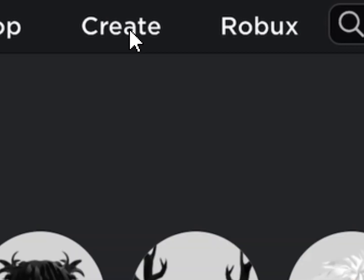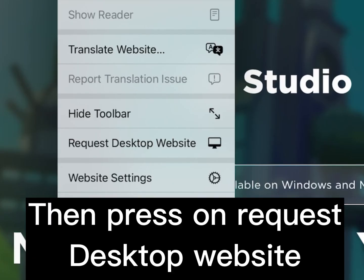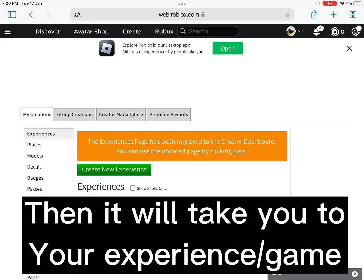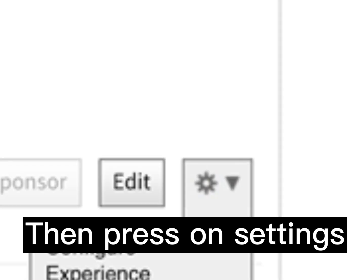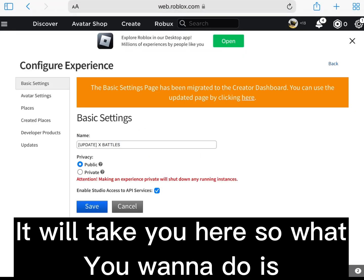Then press on the menu option, then press 'Request Desktop Website,' then press on this — it will take you to your experience or game. Then press on 'Settings,' then press 'Configure Experience,' and it will take you to the settings page.